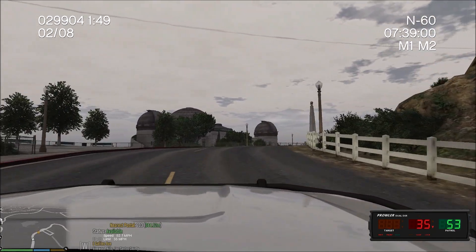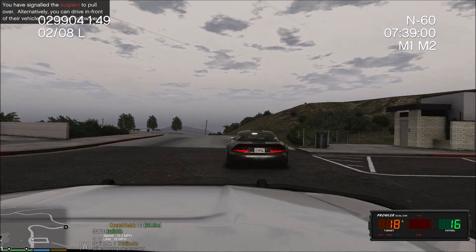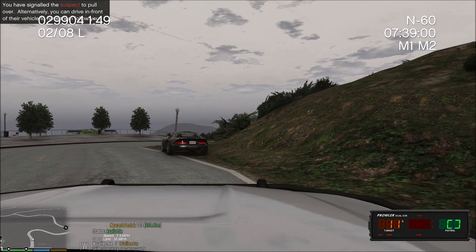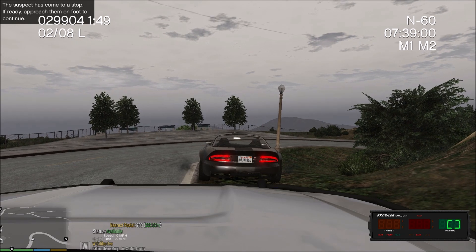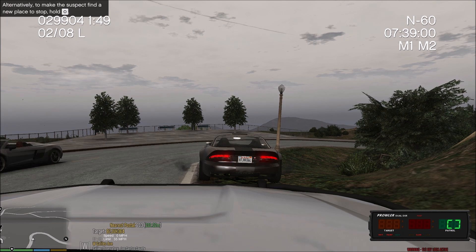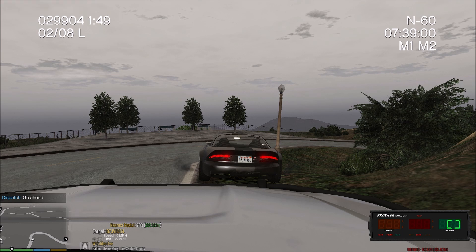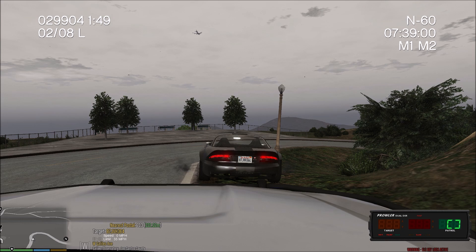He's going 53 now. Let's see if I can catch up to him — he's going to slow down now; 53 is what I saw him at. New siren — it's the Waylon WeCanX or something like that. I'll put a link to it in the description if I can remember; I'm good at forgetting that kind of stuff. Nora 23, show me on a traffic stop. West Galileo Avenue, going to be at 703 outside the observatory.